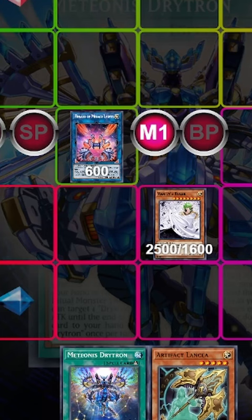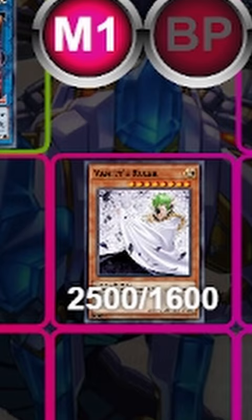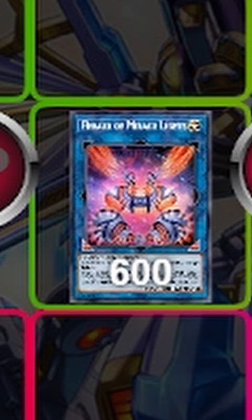And you are all set. Your opponent is completely locked out from special summoning, and you have a live spell and trap negate with that Herald of Mirage Lights, or a powerful floodgate effect with that Lancia.